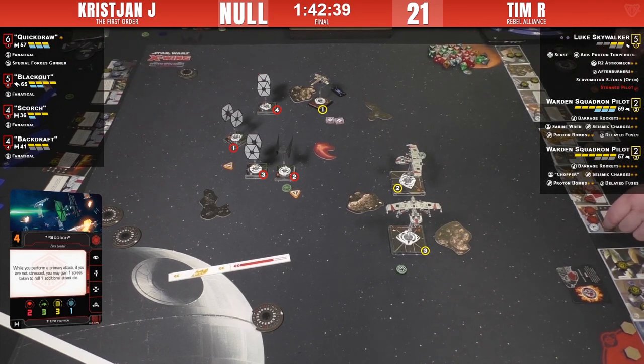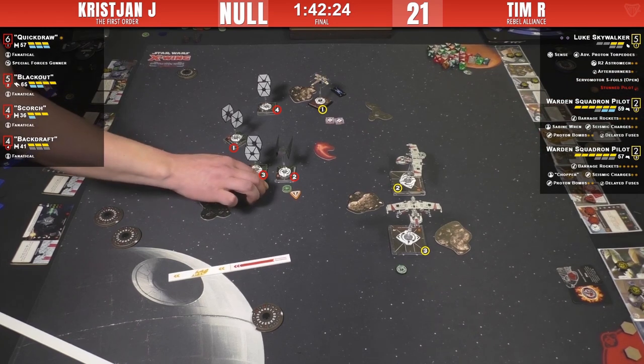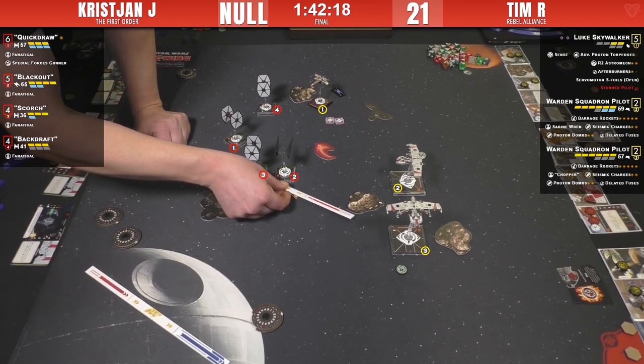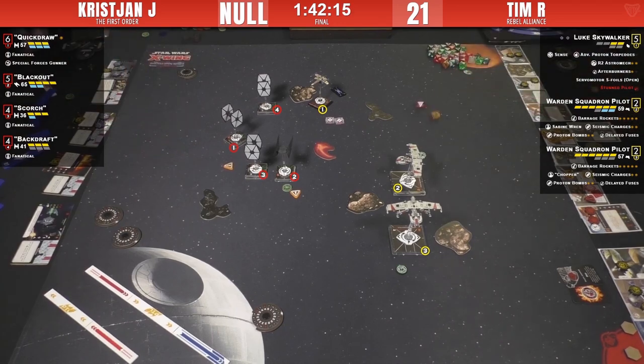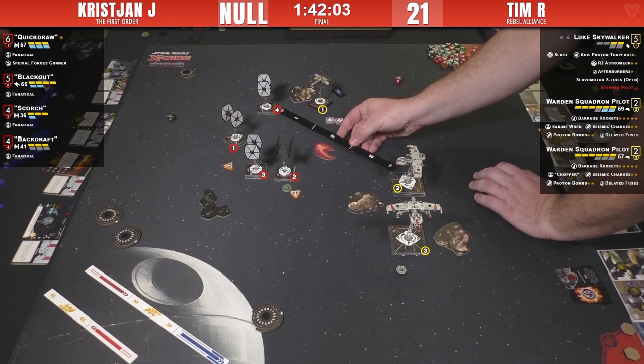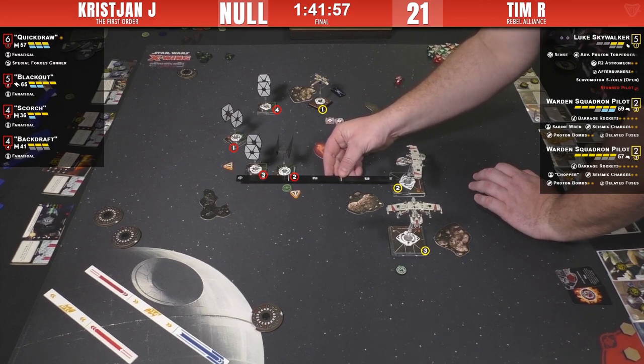Tim drops a Seismic with a fuse. After placing the bomb you then decide whether to use the fuse — good to know for viewers at home. The fuse mechanic is a nice layer of thought and opportunity, especially in a dogfight when you never quite know. Luke is sensing Blackout, which stays revealed. With a one bank, Luke is now in position but will have no actions next round — though it's a great spot to drop another bomb.